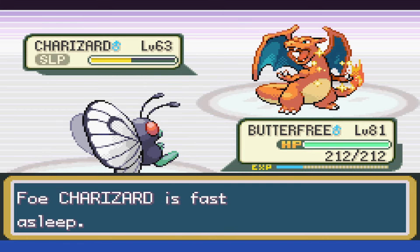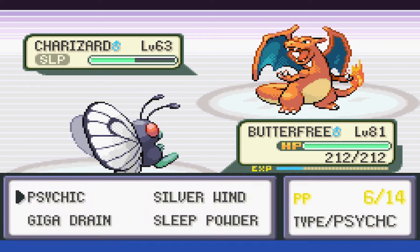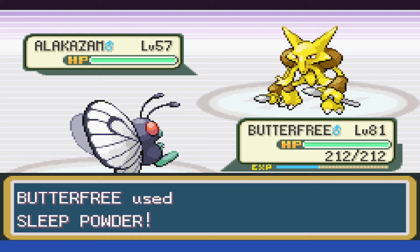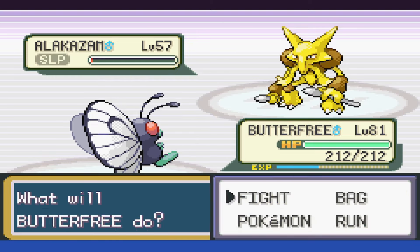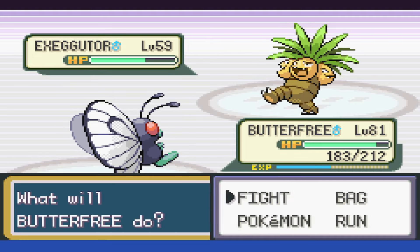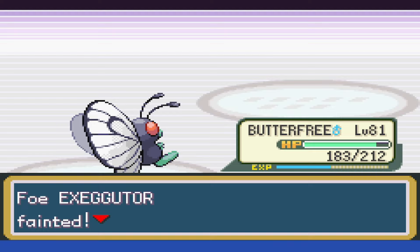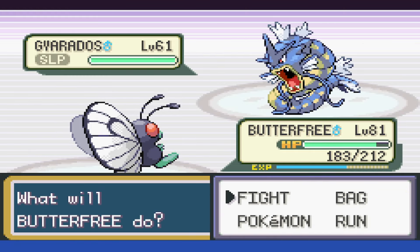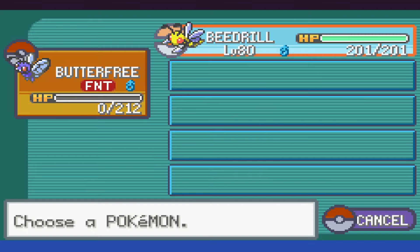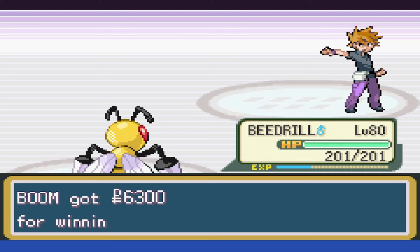Charizard we put to sleep, take it below half, then to red as the rival heals up. We take it to about half then to red, lower its special, and knock it out with Giga Drain. With Alakazam, we put it to sleep, take it to red with two Giga Drains — as the rival heals up we can take it below half with Psychic, then knock it out. Exeggutor is an easy three-shot, only taking a bit of damage from Egg Bomb. We put Gyarados to sleep and get rid of the last of our PP before beginning to struggle. Taking it down pretty far, but ultimately getting taken out. We can swap to our fresh Beedrill and knock it out with Return to win the challenge.